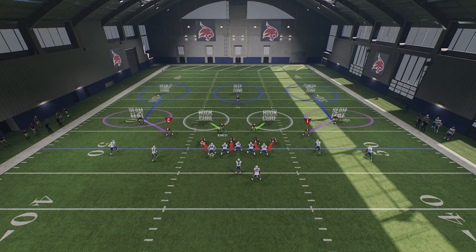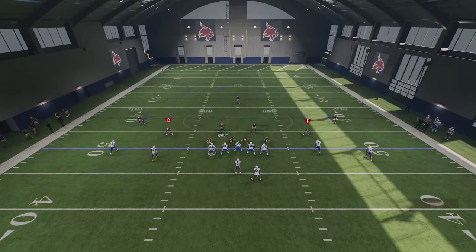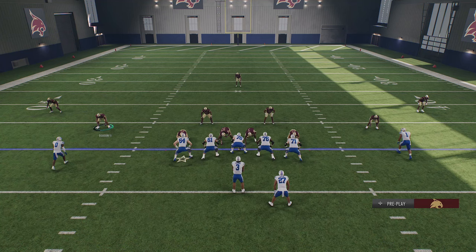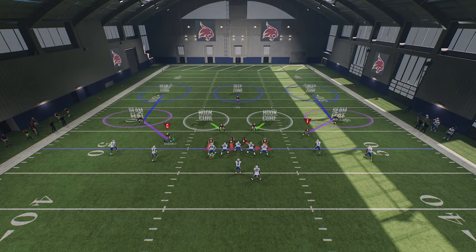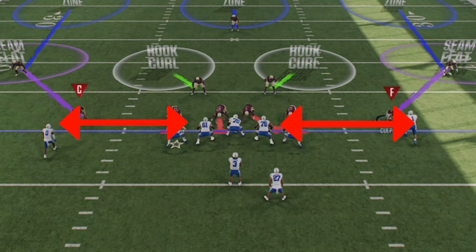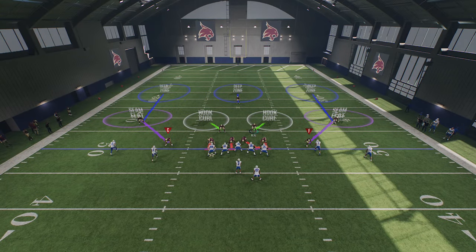Next, I'm going over adjustments you should be making no matter what defense you're using for run defense. Number one, you always want to pinch the defensive line — that's D-pad left and down — which will close up any inside run lanes and take away potential gaps your opponent might have to run inside. You also want to make sure you always have outside containment by bringing down linebackers or cornerbacks to about 5 to 10 yards outside the widest tackle in the tackle box so they can turn run plays back inside.